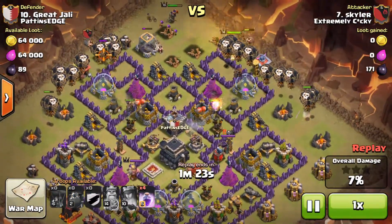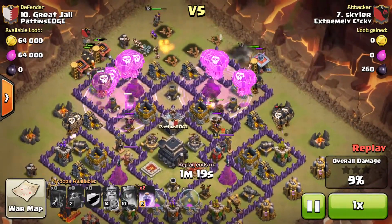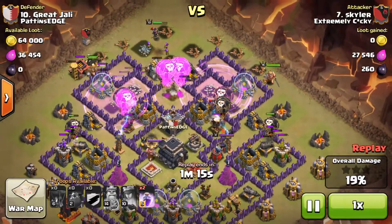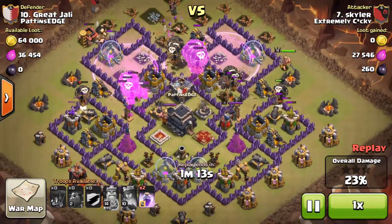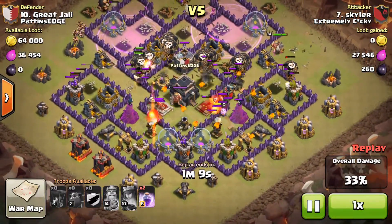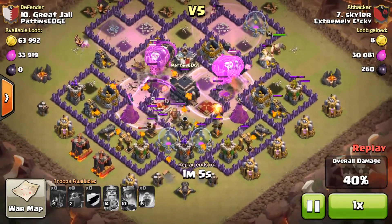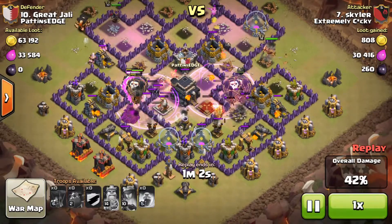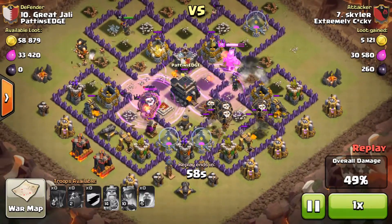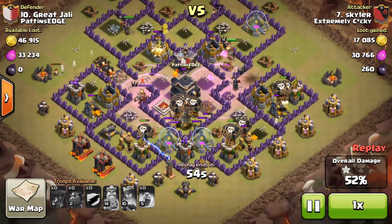Lava Hounds are in. Loons are down. He's only taken three Lava Hounds with him this time, and I think that's probably because the air defenses are level 6, not level 7. Great coverage there with the rage spells, held them off just long enough to encompass the last two wizard towers.